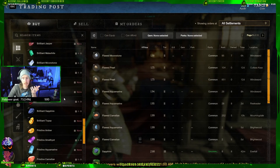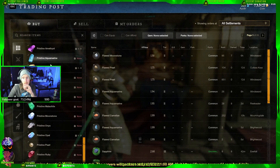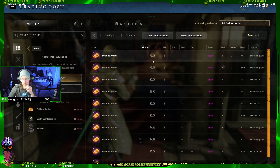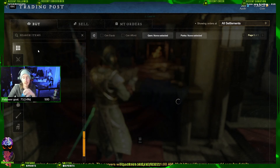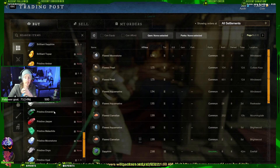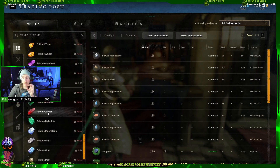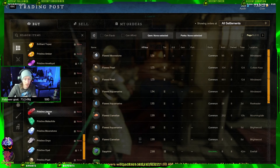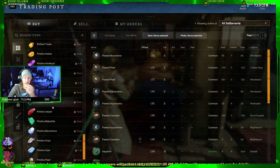You can scroll down and go through all of these starting at pristine ambers and look at the price. Some of these will not be used very often. Most of the ones used for specific builds — especially since now a lot of people are getting that 600 gear — they're starting to get the armor they need and throw gems into things, so a lot of these gems are coming off the market because people are just buying them.